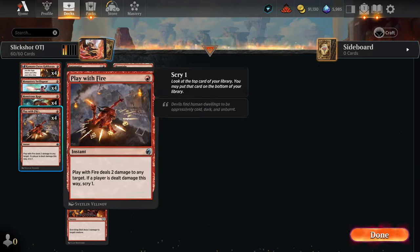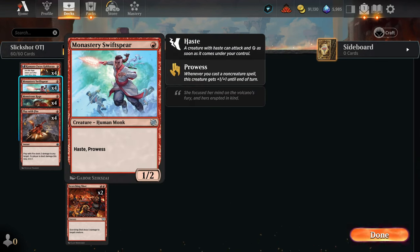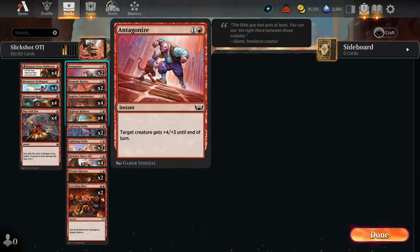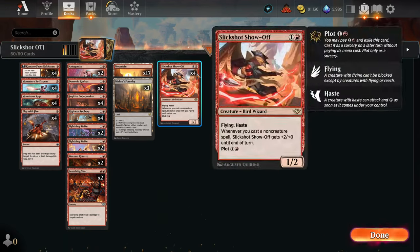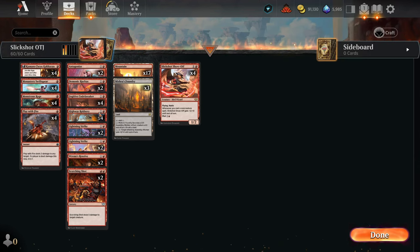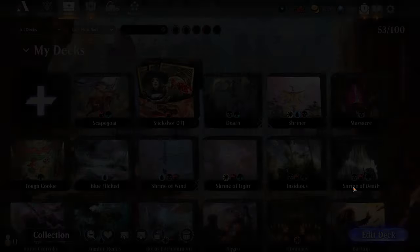If you guys haven't seen it, this card is absolutely ridiculous. I do have the Swift Spear and a couple of cards with Prowess, of course the Burn Spells, the Kumano, and then there is the Slickshot Showoff — the showoff of the deck. In real life this card has been popping off; I think it's pretty close to $20 now. The other mechanic besides Prowess is going to be Plot — it allows you to pay for the card and it sits in exile until you're ready to play it. It is absolutely ridiculous.